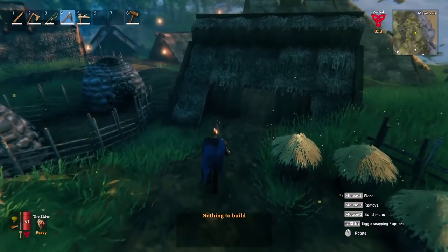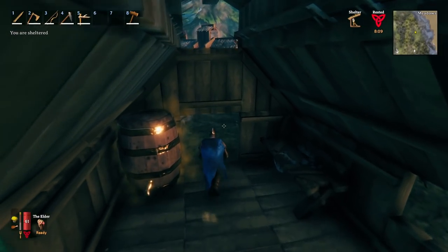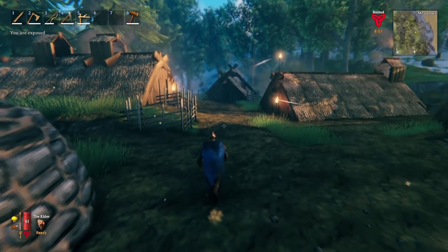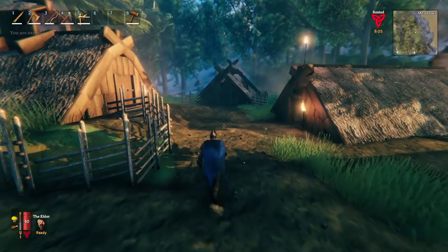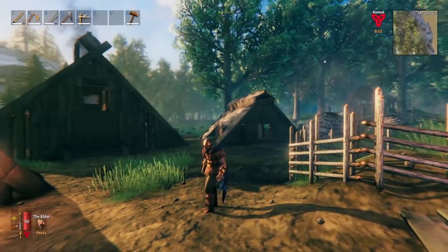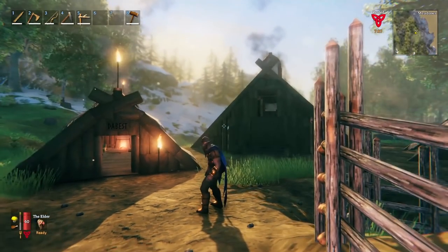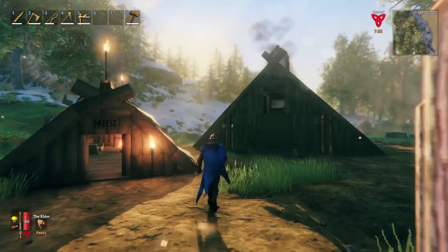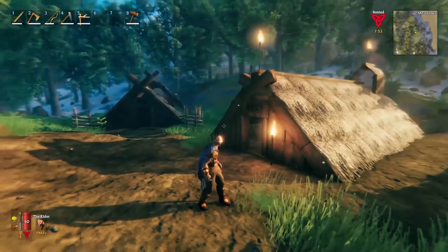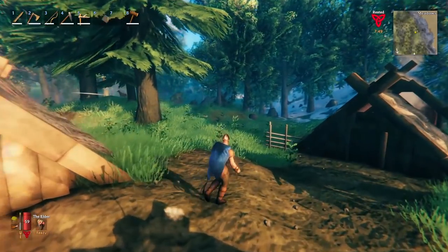There's also a merchant in the game found in the Dark Forest — even after all this time playing we haven't found him yet. Once you find him, you can spend coins, rubies, and jewels found in burial chambers to get gold. You can then buy a fishing rod to catch fish, which is another great source of food, along with mushrooms from the burial chambers.